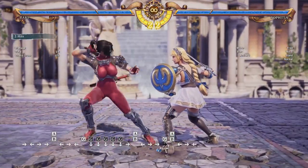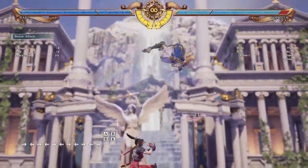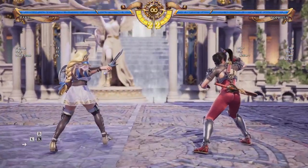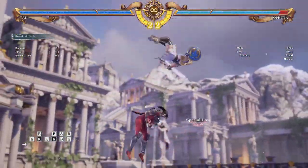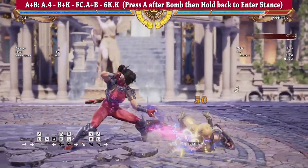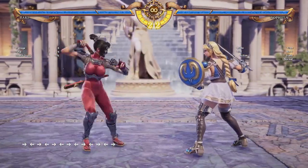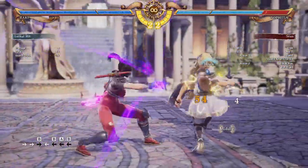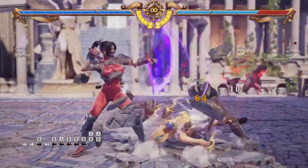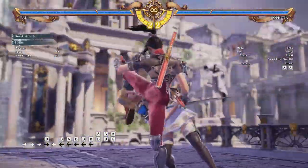The break attack launches the opponent no matter what if it hits. A very easy follow-up is flip into throw — B+K to flip, then throw immediately. The flip's the only tough part to time; once you flip, throw right away and it's pretty much guaranteed. There is a flashier option that nets a bit more damage as well. For best results, don't throw it out raw in neutral since it's a bit slow. Instead, end a combo that leaves the opponent close and then go for it as they're getting up. If they roll, they'll get hit. If they attack, they get launched. And even if they block it, you're still at frame advantage — a fantastic tool on wake-up.